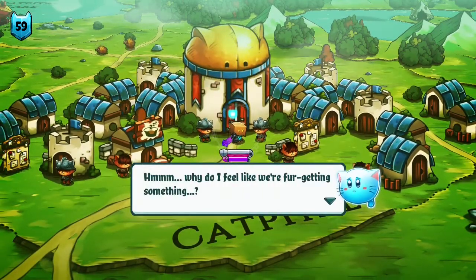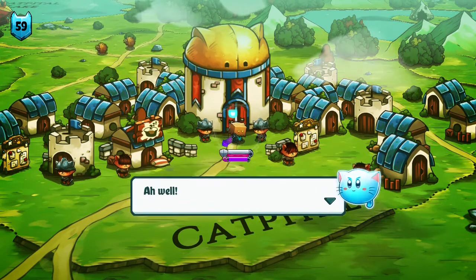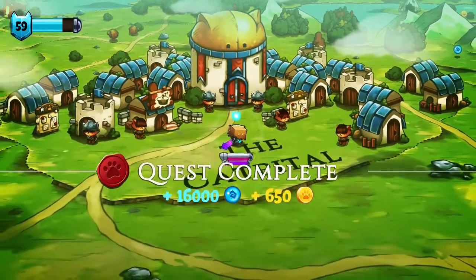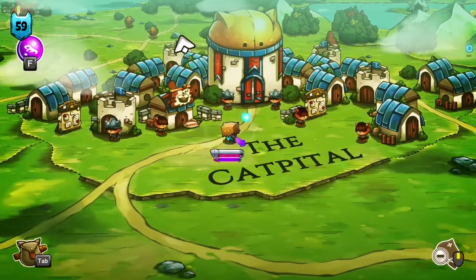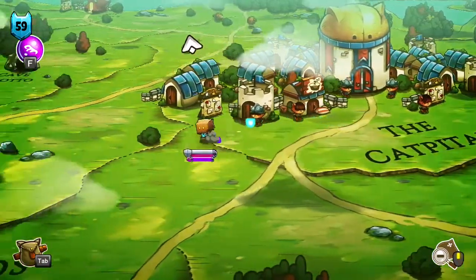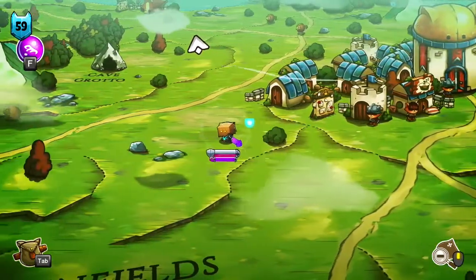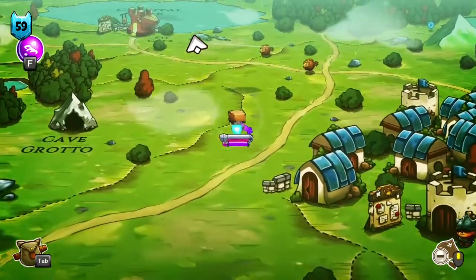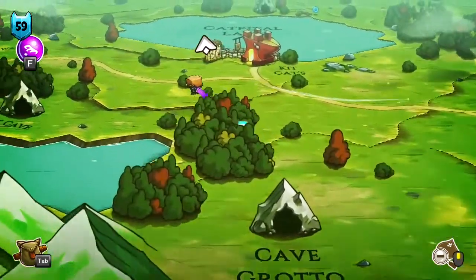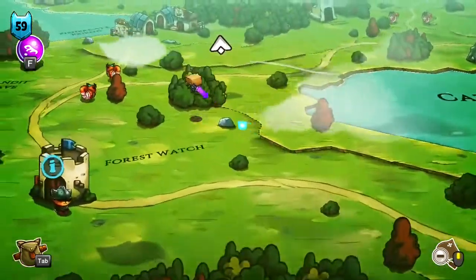Why do I feel like we're forgetting something? Previously, when we rescued some of the missing soldiers, they said we looked familiar — they thought we had served in the guard before. So there may be a case of lost memories going on here. Queen Resort — let's see what was going on over there.